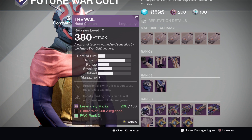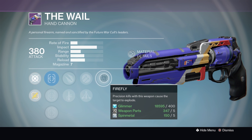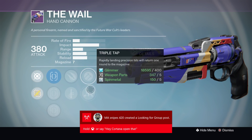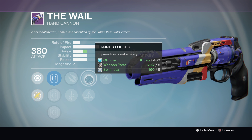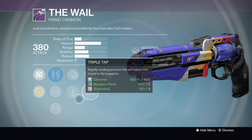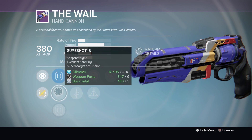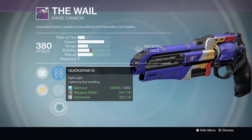With Future War Cult this week, we have the Whale hand cannon, which has a decent PVE roll. You've got Firefly, Hammerforged or Triple Tap — I'd probably go with Triple Tap because I'm not going to be that far away from what I'm shooting in PVE. Then you've got Quick Draw or Explosive Rounds — personally I'd go with Explosive Rounds for the extra damage and because it could possibly stagger adds causing you a bit of hassle. It has Steady Hand, Sure Shot, and Quick Draw — I'd probably go with Sure Shot, but Steady Hand is not a bad option either.